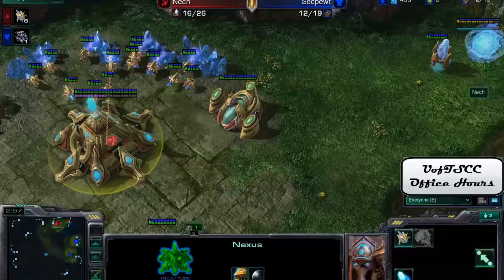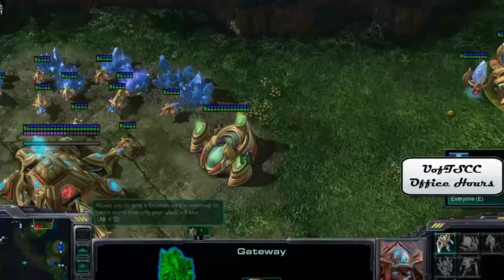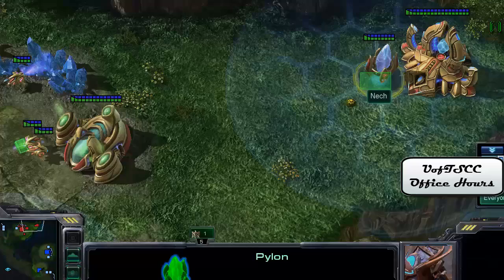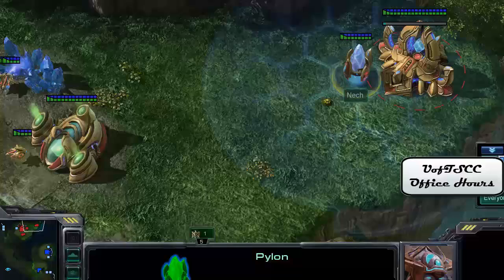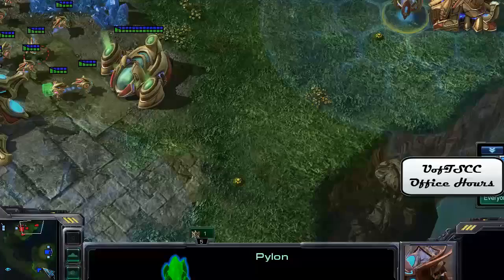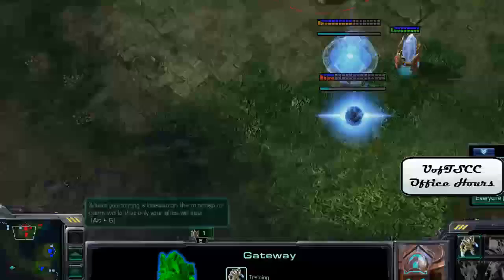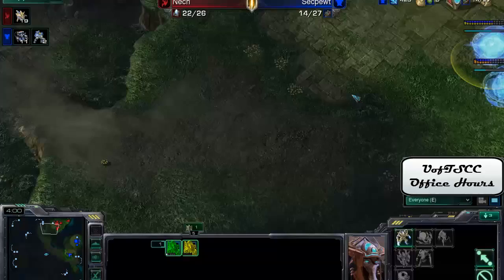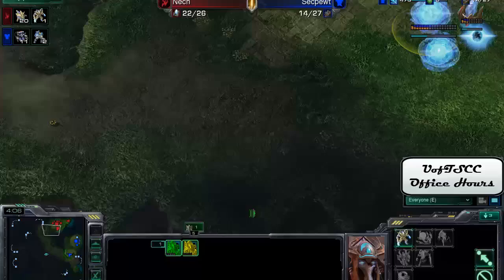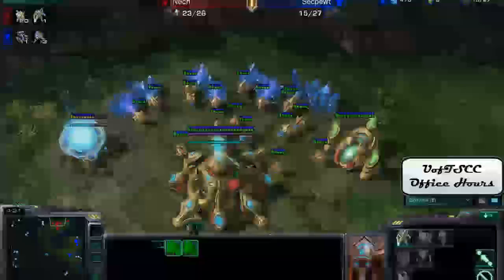We already see Neck doing something interesting where he's trying to hide his tech. He's making his gateway in the back right corner of his base — this is something I don't agree with at all. Putting your first pylon back there already limits the possibility of having vision of your ramp, so an SCV could come up and you wouldn't even know it — they could start building proxy barracks or something. And your units are going to take a really long time to get from the back right corner all the way to your ramp.